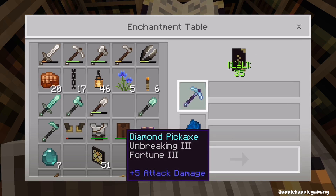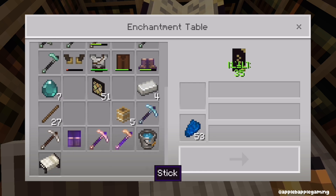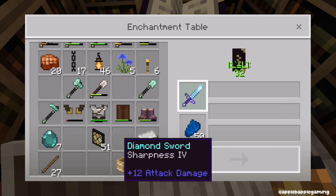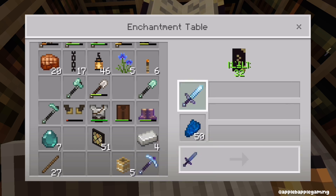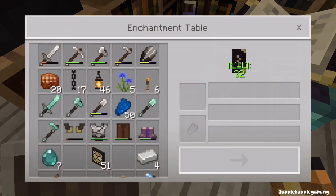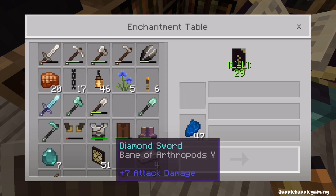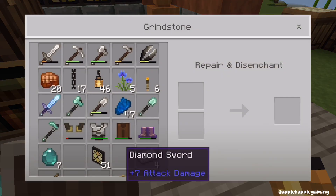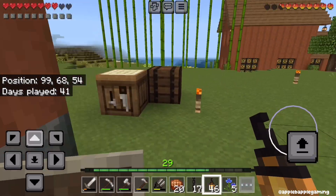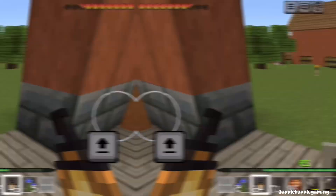Let's see what this gives us — Fortune 3! Okay, we'll keep that. I'll put Efficiency 4 on it later; I could probably just make another pickaxe to do that, so I'll do that off camera. I feel like the sword's probably going to be the hardest one for me to enchant. I don't like the Bane of Arthropods — I'm probably saying that wrong — and I'm actually not quite sure what that one does, so I'm going to do a little research off camera.